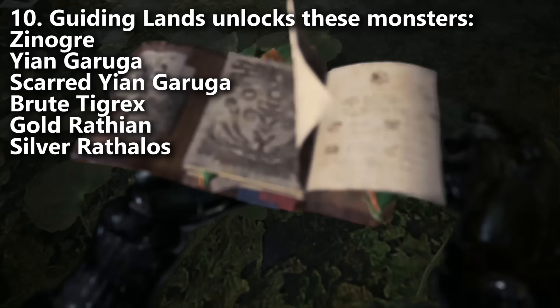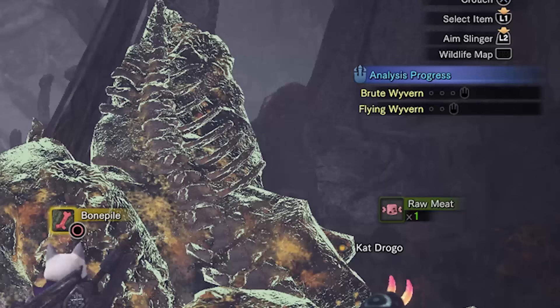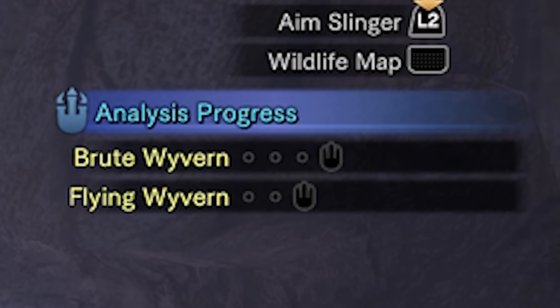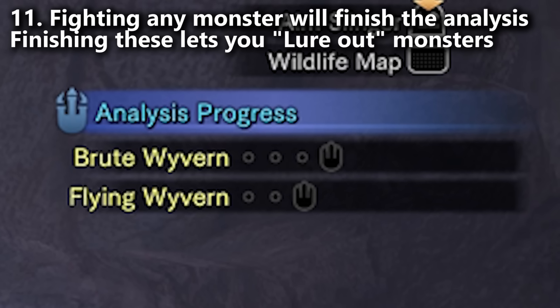Now let's talk about analyzing special tracks, which you can use to lure out monsters in the Guiding Lands. Basically you're given a little bar with dots and a footprint at the end — it's a bit confusing how you fill it out. It'll say something like Brute Wyvern Analysis. You might think you have to fight a Brute Wyvern specifically, but it will grow if you just fight any monster. Once the analysis bar is complete, you can talk to the handler, report your investigation, and you're given an option to lure out monsters. Hit that button, check the list of monsters you're allowed to lure, pick whichever you want. If you want to fight Xenogre or Ien Garuga specifically, choose that monster and it will be lured out within about a minute.